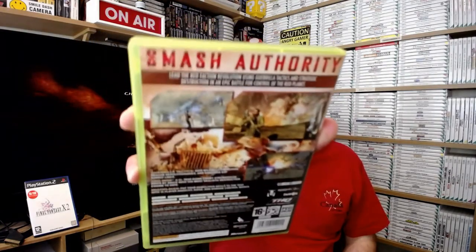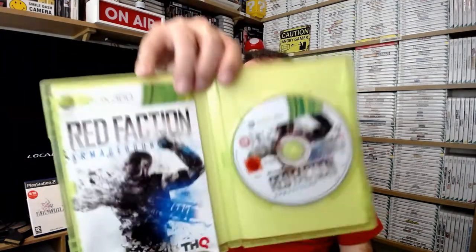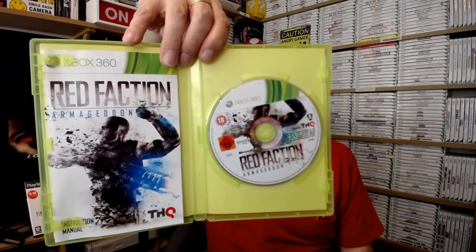Red Faction Gorilla - which is not about insidious mountain animals, and I think I did that joke originally when I picked it up. 'Smash authority, smash authority.' And if that's not enough for you, what about Red Faction Armageddon - which has got nothing to do with gorillas, or have you not seen Planet of the Apes? These games are so cheap. 'There is life on Mars - is there really? Yeah, that'll be Ashes to Ashes then.'